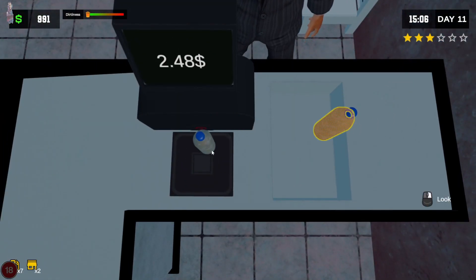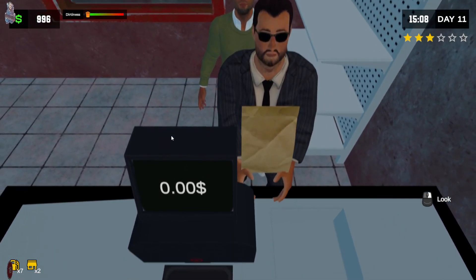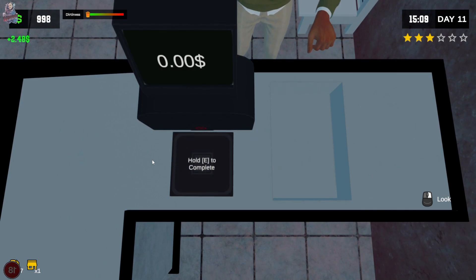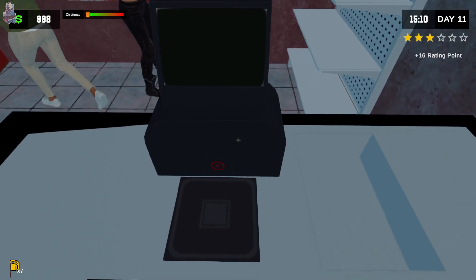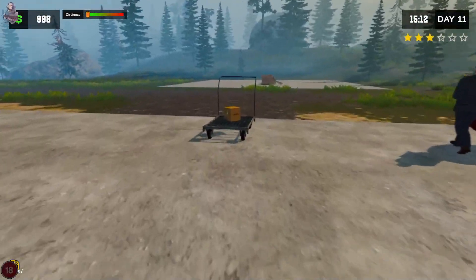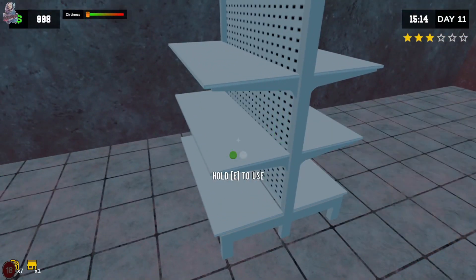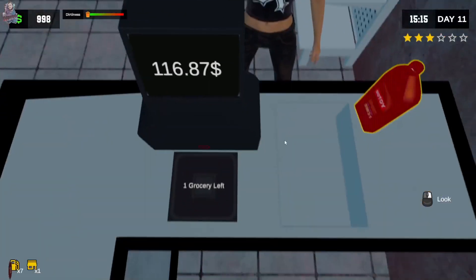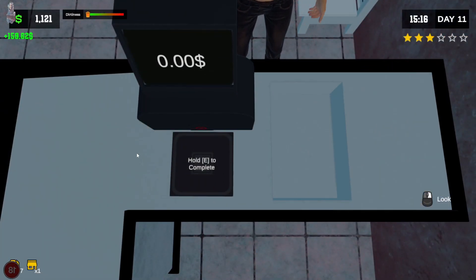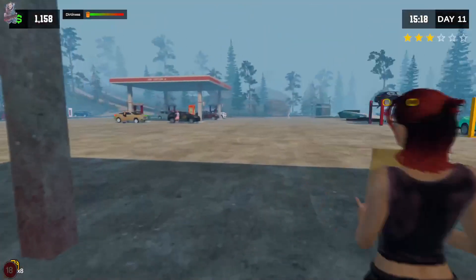Oh, sorry about that, sir. Whoopsie-daisy. My bad. Oh, we've got another customer already — there we go, bottle of water, $2.48. Thank you very much. Bear with me, I just need to grab this mustard that we'll throw on there. Got 116 with the motor oil. 159.62. Yes, please, I will take it.